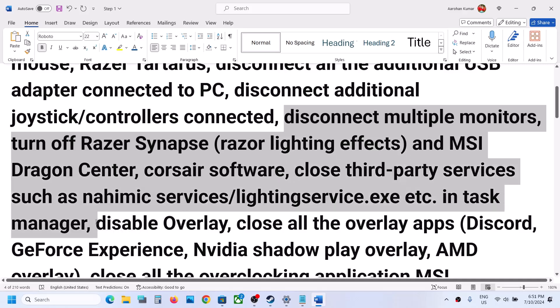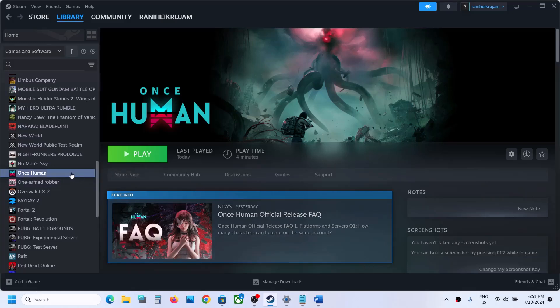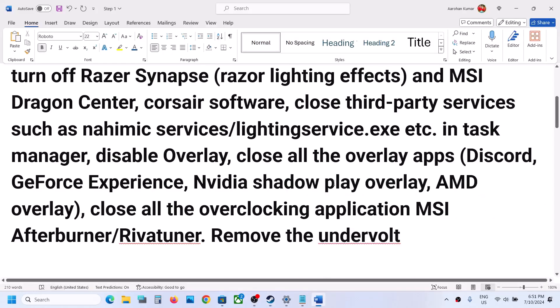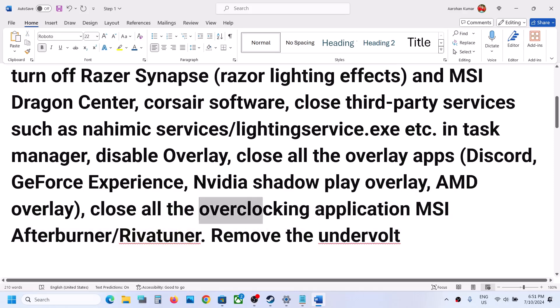If you have any third-party services running, close them. Also disable overlays — right-click on the game, select Properties, and turn off the option that says 'Enable the Steam overlay while in-game.' Also close any other overlay applications running like Discord or GeForce Experience.